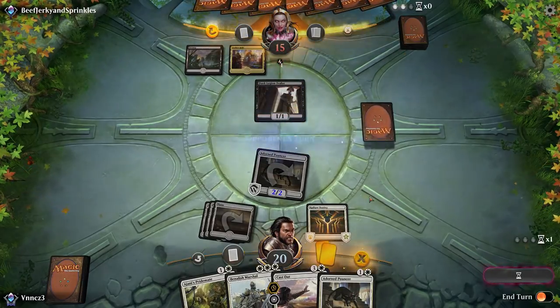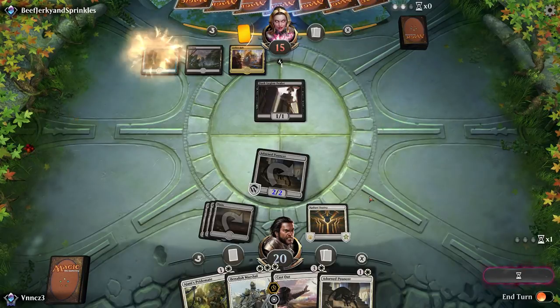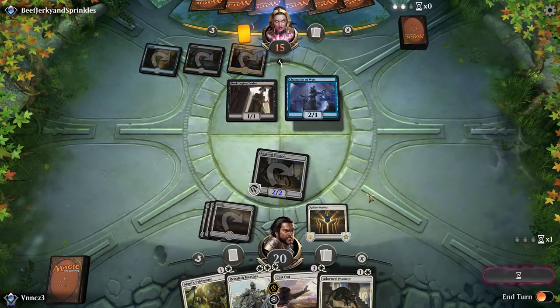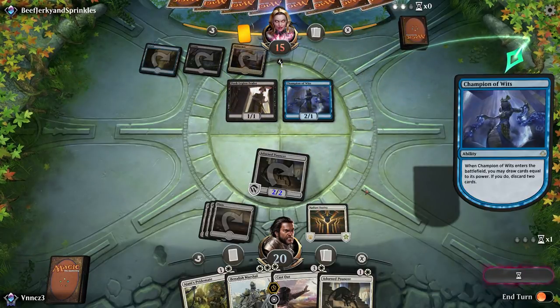Aggro's plan is to get and stay on board until you win. You should almost never give up tempo for card advantage because you really don't intend on playing the late game. The game plan for midrange is adapt and overcome. Midrange isn't aggro nor is it control — it's a little bit of both put together.